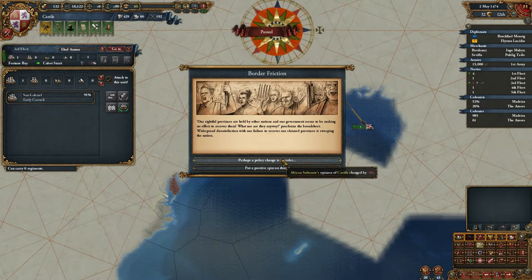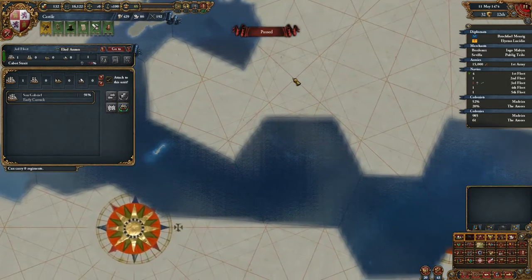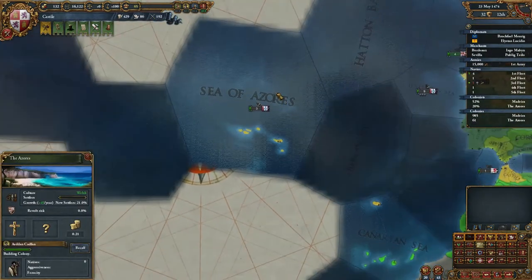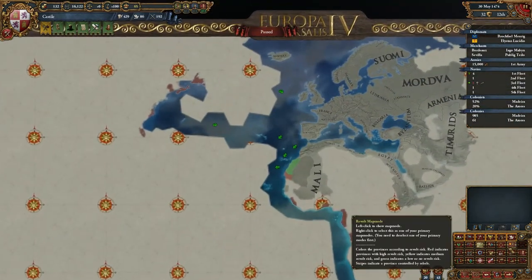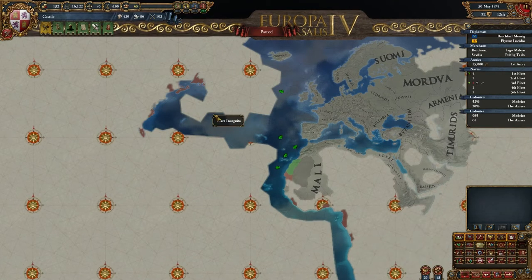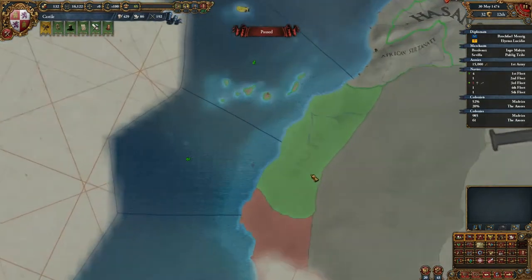I wonder if I'll be able to reach the New World in the session I have left. An African Sultanate really doesn't like me — can't blame them. Let's go back to the Azores. How far can we colonize — colonial range or something. Where is this colonial range? It is — so I can colonize here as well.